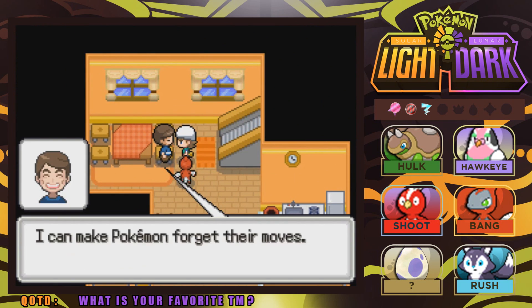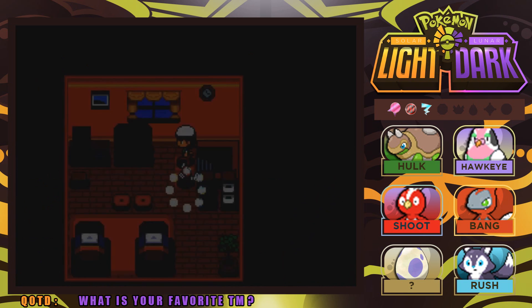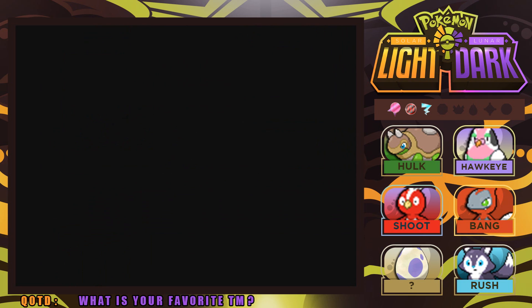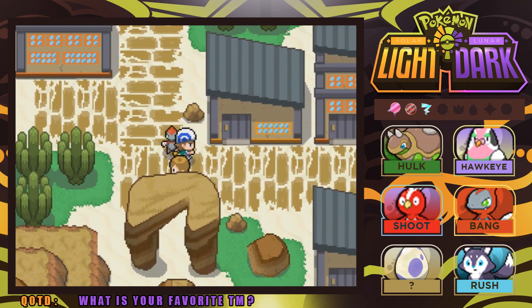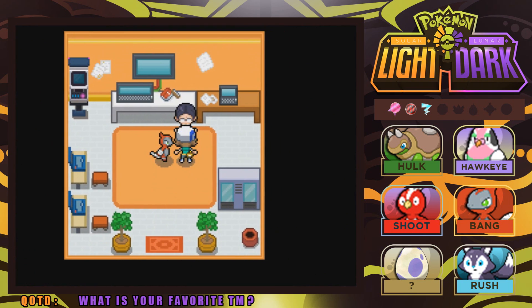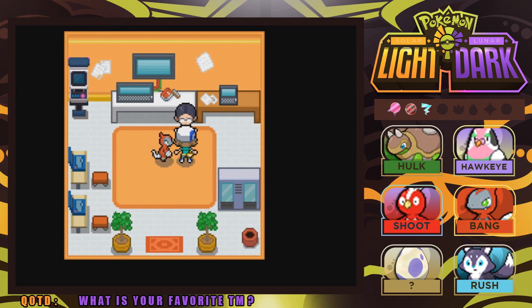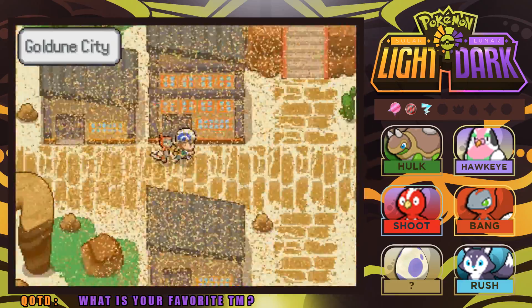There's the Move Deleter, so Gold Dune City has a lot to it. I'm glad we're exploring it. I probably wouldn't have found most of this if I wasn't just running around going inside people's houses — hey, if they leave the door open, what can we do? One guy says he's a scientist who can turn fossils into living, breathing Pokemon. So the Fossil Scientist is located here as well — we got the Move Deleter and the Fossil Guy, and you can get yourself a Husk Pup Pokemon here too.